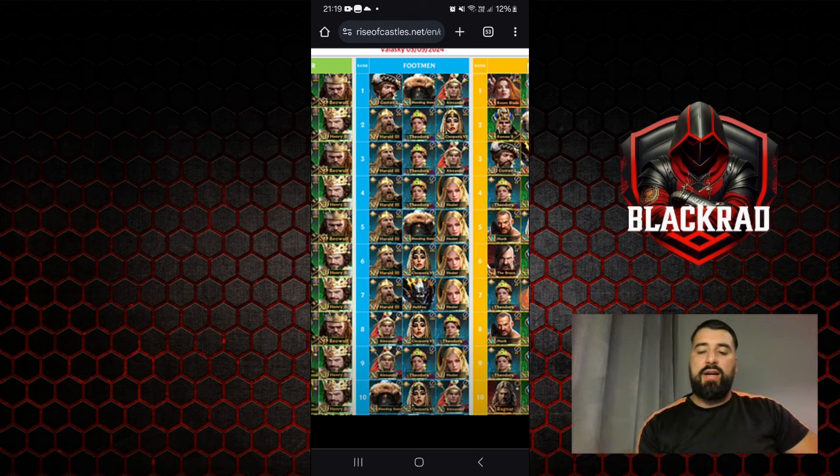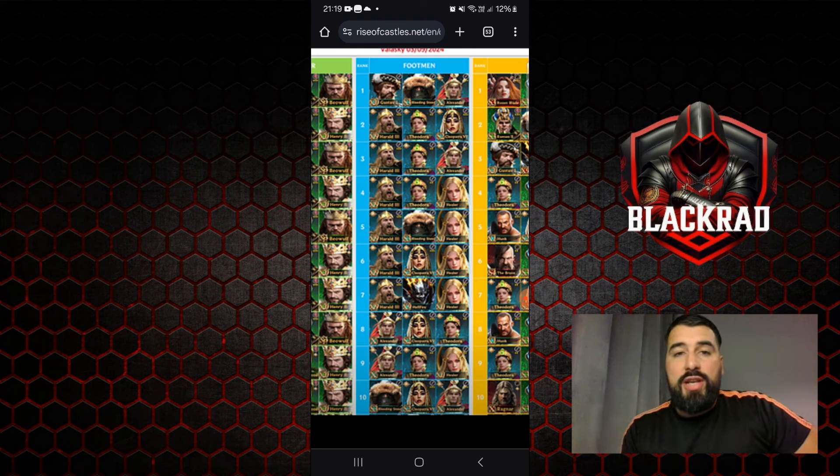Top five: Harold, Bleeding Steed, Healer. Top four: Harold, Theodora, and Healer. Theodora is now the one working best compared to the others — Cleopatra was dominating but it's a little bit less strong now. I felt it because I was playing with Cleopatra but now I changed.